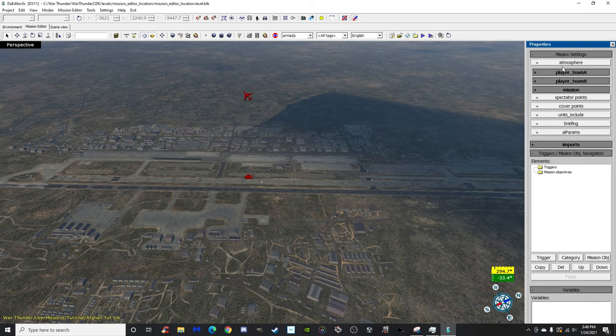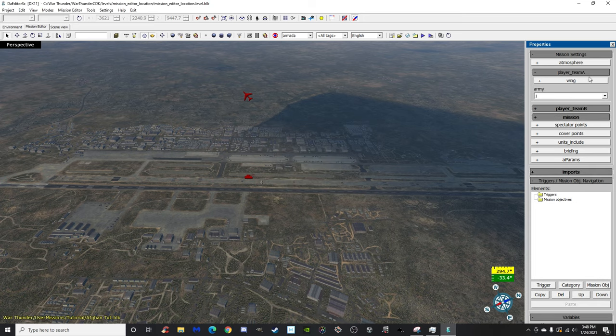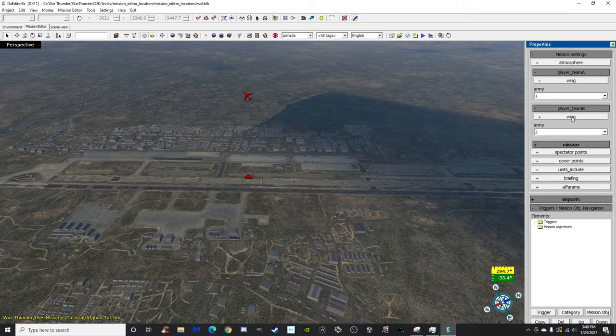You'll want to set a couple of these things for it to work. You've got Atmosphere, which sets barometric pressure and temperature in Celsius — you don't really need that. It can set the pressure for aircraft being able to fly, and I think it already defaults in based on the map. We've got player_team_a and player_team_b, which is where you set up your wings, basically your player slots.